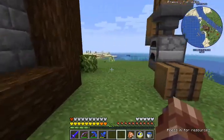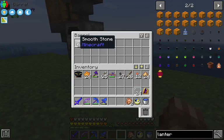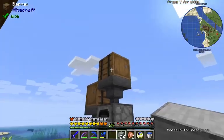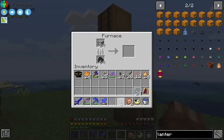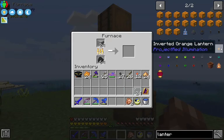Today we're gonna start out a little bit of detailing around the base. We made up some smooth stone, which is just stone smelting. And we're gonna smelt it again, because what we want to make are some of these inverted orange lanterns.